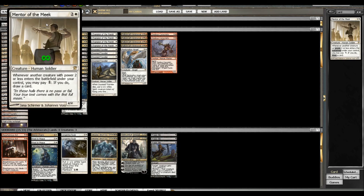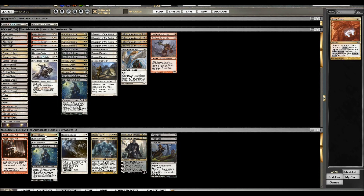So Mentor of the Meek: whenever another creature with power two or less enters the battlefield under your control, you may pay one — if you do, draw a card. He had one of these in the sideboard and I replaced it with a Boros Charm. So anyway, that is the Aristocrats — stay tuned to see my daily standard tournament with this deck. It should be a lot of fun. See ya!